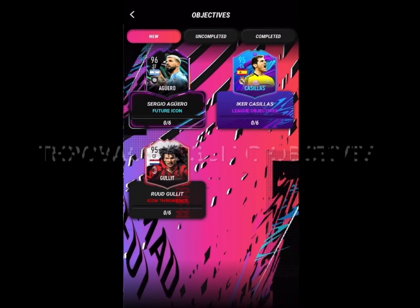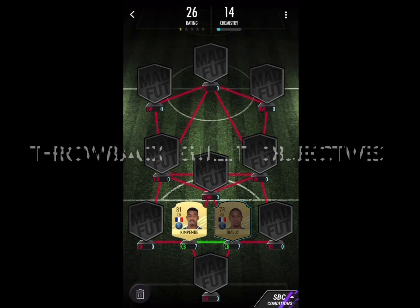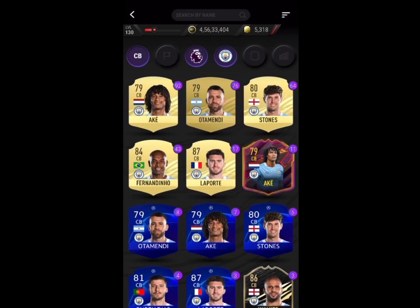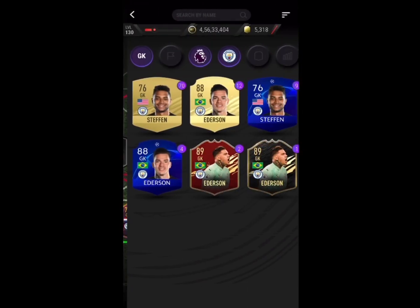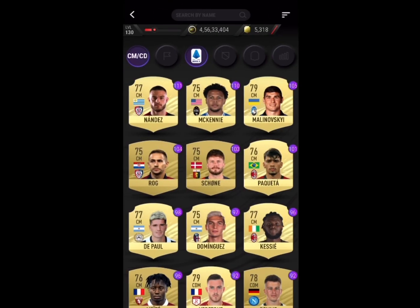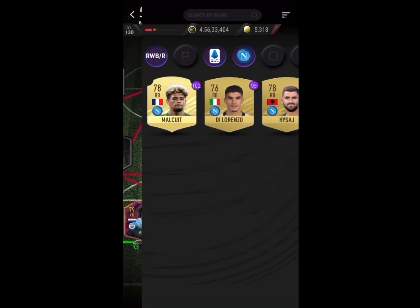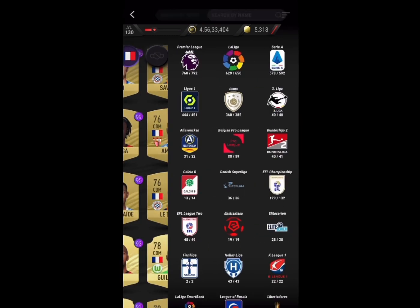Alright, the last objectives SBC for today is going to be Gullit's Hybrid. I've got to give quite a bit of credit to MadFoot Master — you can check him out on Instagram, I'll leave a link. The SBC solution is sort of inspired by him. I was working on something similar but, to be honest, not exactly this — I was missing out on three chem. Looking at his solution made me realize where I was missing that three chem.